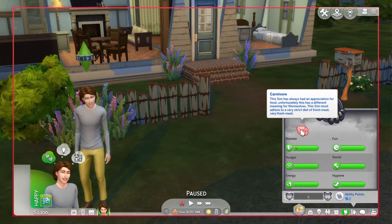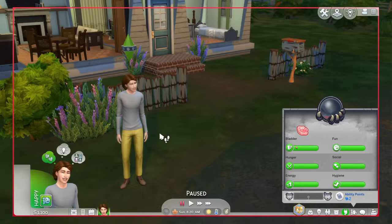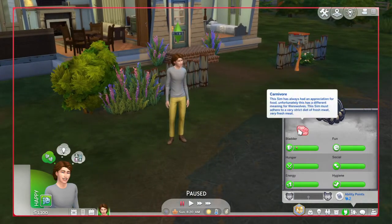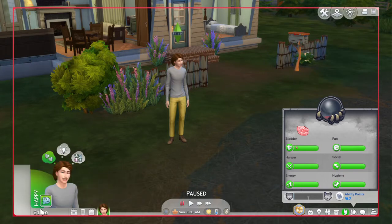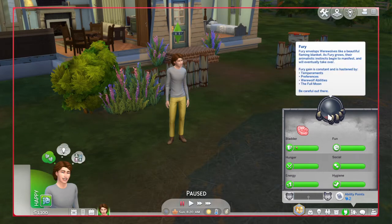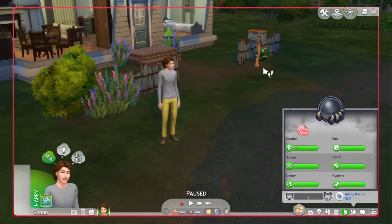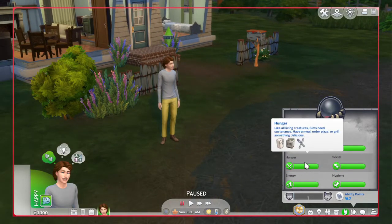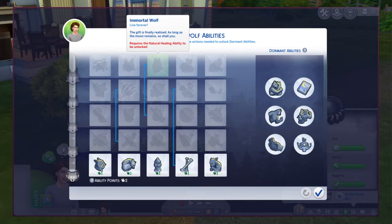He has Carnivore. What this means is he has a strict diet of fresh meat. If he eats non-fresh meat items, such as cereal or anything besides fresh meat, you'll also get an angry moodlet as well as your fury increases faster. Occasionally you'll also get an angry moodlet telling you they have a sudden craving, and during that time fury increases faster and hunger goes down faster too. This can make your werewolf starve to death, provided they don't have the Immortal Wolf ability, which is at Apex.